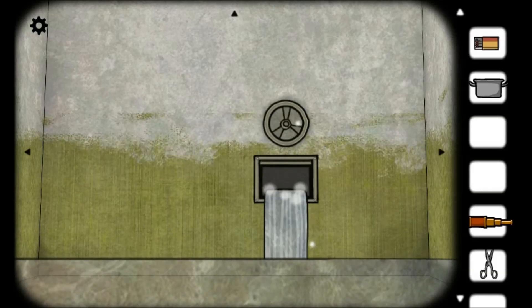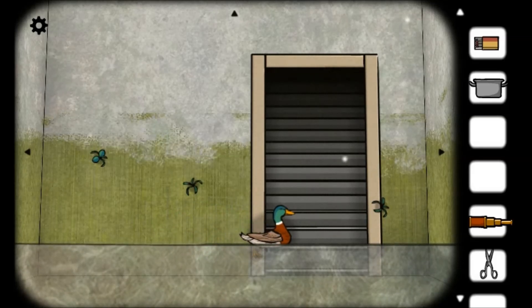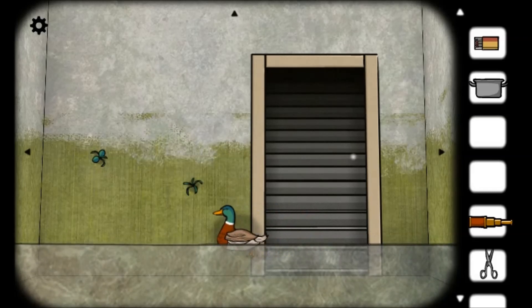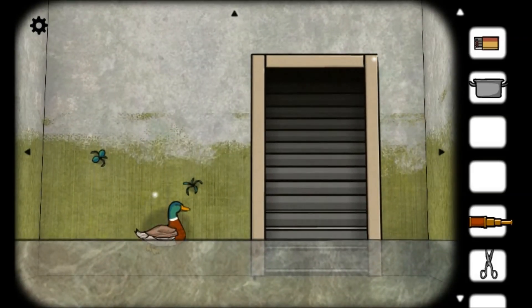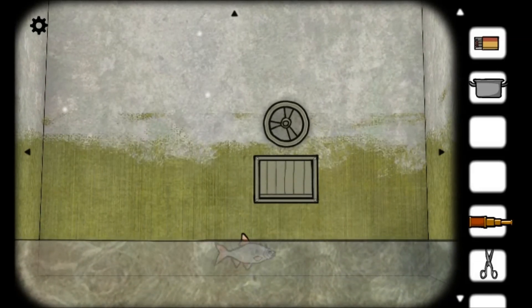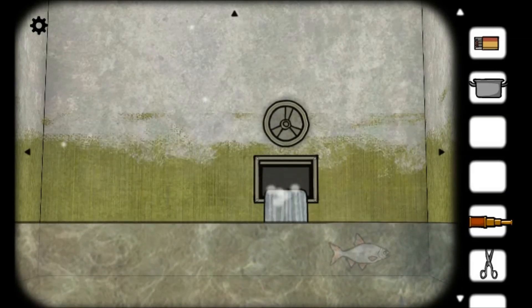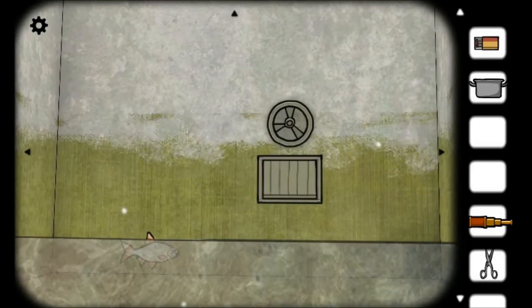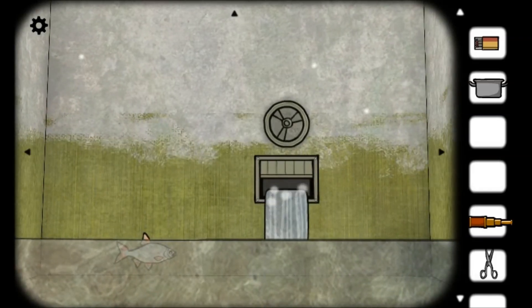Now obviously we need to raise the water level, just enough. We have the ducks eating the plants. Although I should have worn my shorts - this is really high water. How can we make this water? Pretty high up. Oh, look at that duck - he's a good fat duck. Anything else in the water? Nothing really else. That needs cubes. I think I'm gonna need to leave the water running while I go up here.